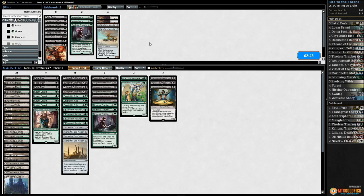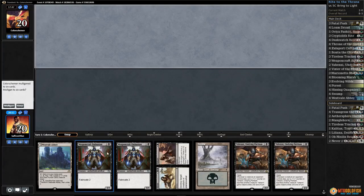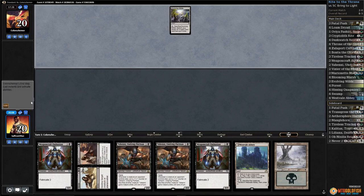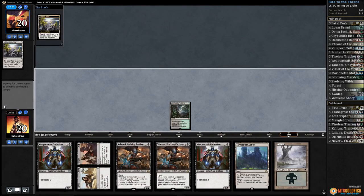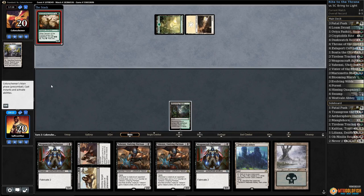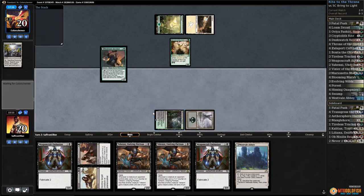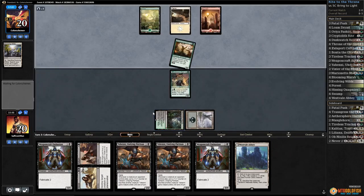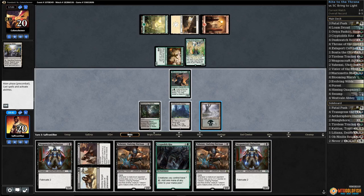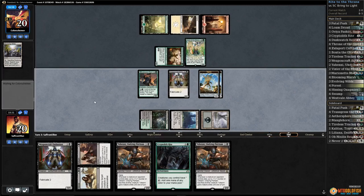That went pretty well. What do we want against 5-color Bring to Light? Maybe our planeswalkers and Never to Return. The all-black hand. Opponent leads on Evolving Wilds. Blooming Marsh go. Cracks Evolving Wilds, Forest, Plains, Servant of the Conduit. Play Swamp, play Dusk Watch, pass the turn. Mountain for our opponent and a Vizier — we might just have to kill that. Play Westvale Abbey, Weaponcraft Enthusiast, make some servos, make a ton of mana next turn.